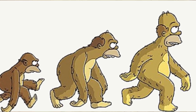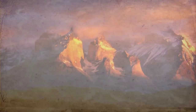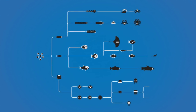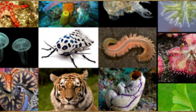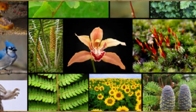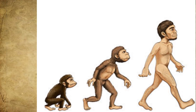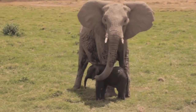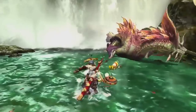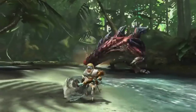Biological evolution is not simply a matter of change over time. Lots of things change over time — trees lose their leaves, mountain ranges rise and erode — but they aren't examples of biological evolution because they don't involve descent through genetic inheritance. The central idea of biological evolution is that all life on Earth shares a common ancestor, just as you and your cousins share a common grandmother. Through the process of descent with modification, the common ancestor of life on Earth gave rise to the fantastic diversity we see documented in the fossil record and around us today. Evolution means we're all distant cousins — humans and oak trees, hummingbirds and whales. For example, if an animal lives in a very hot climate it won't have fur, but as the place cools down over perhaps 50 years, it will grow fur to keep warm. Animals change to survive, and this can take hundreds or even millions of years. There's a big chance that the dinosaurs did not go extinct in the Monster Hunter universe, but evolved instead to increase their chances of survival.